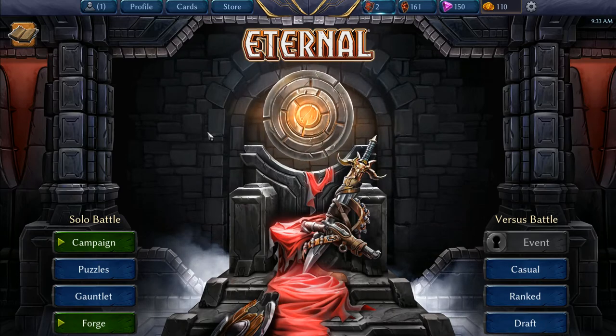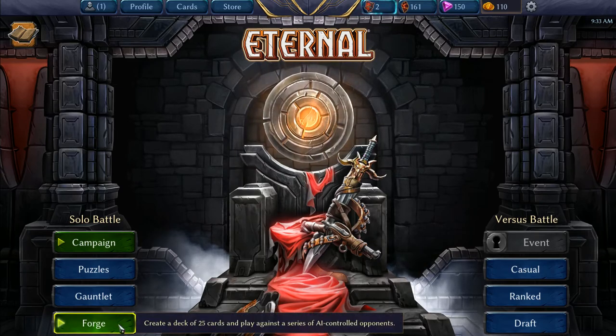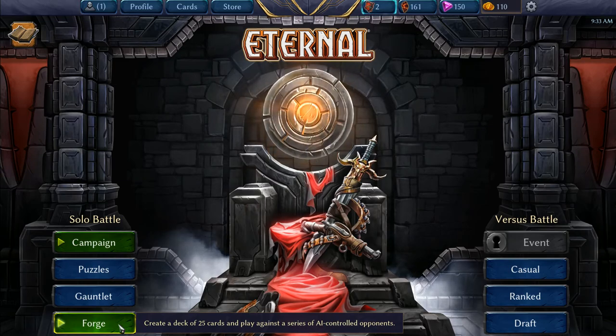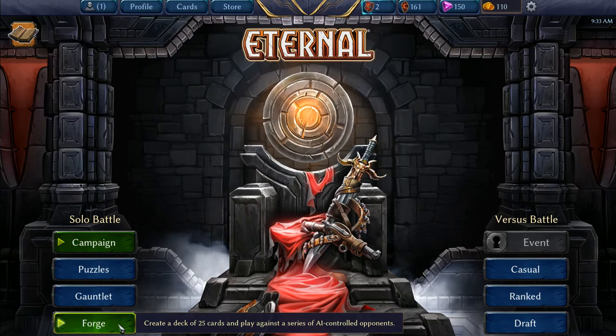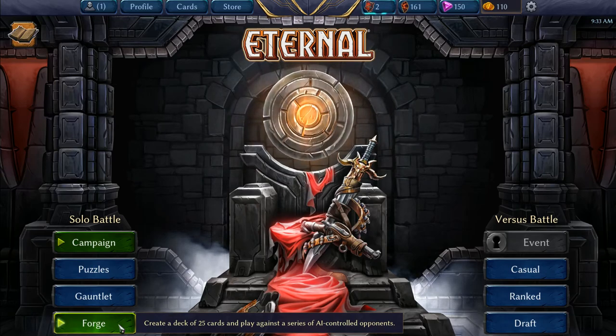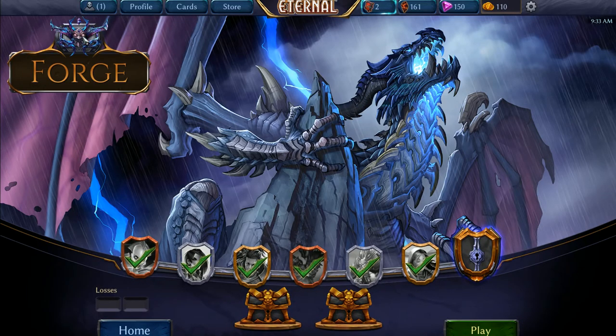Hey guys, what is up? I am Double Driven, and we got another Eternal video. This time I wanted to do something a little bit different. I was able to get to Master Rank on Forge. Forge is kind of like a single player draft mode — they give you 25 cards to pick from, you build your deck and then you try to beat your opponent, computer controlled, and some of them get pretty hard. But I made it up to Master Rank on Forge. It's something pretty fun, and all the cards that you draft you get to keep. Right now I'm 6-0, and I figured this is the first time I played the Master mode — let's see if I can get 7 wins.